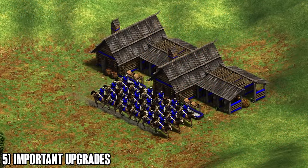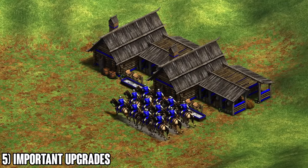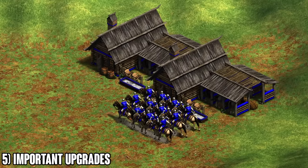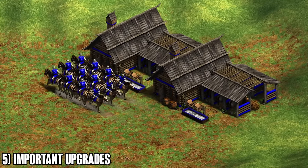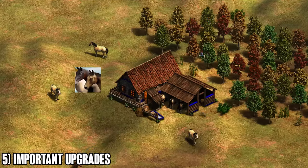Only commit to a lot of cavalry if you have bloodlines — it's an essential technology. I usually recommend picking up bloodlines on the way up to castle age if you want knights, or if you have heavy scouts in feudal age, grabbing bloodlines then can put extra pressure in late feudal age and really help in engagements versus mass archers.